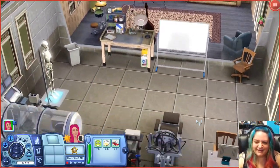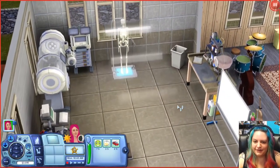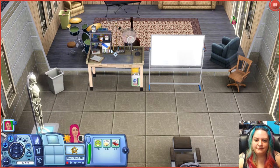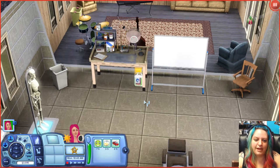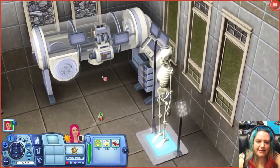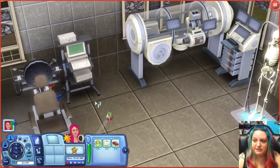Over on this side looks like the science room. I never really use the science career or the science degree. I think this is where you can discover potions. We have the nice whiteboard, our skeleton so we can learn about the body and anatomy. This is a science research station — you can clone samples, do a horticulture experiment with plants, gene splicing, radiation experiment — all sorts of stuff I didn't even know existed.